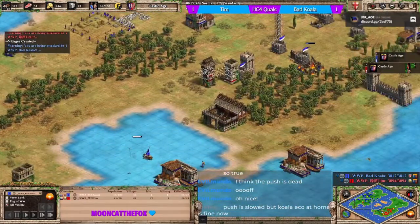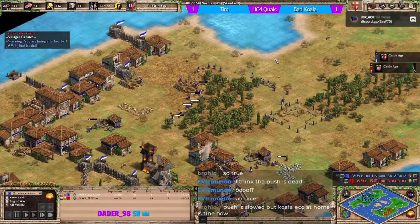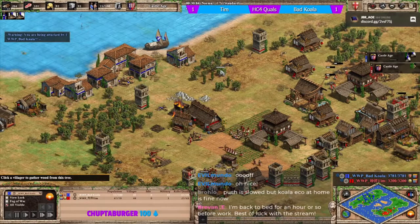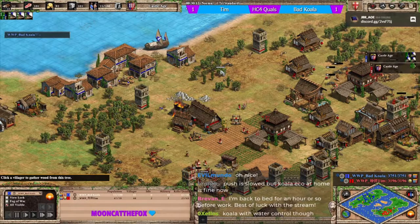Koala is adding another TC. The extra TCs don't really achieve too much at the moment because he doesn't have the food to produce from them.